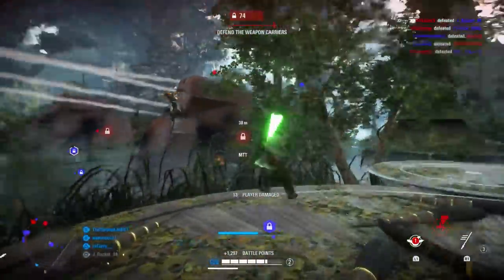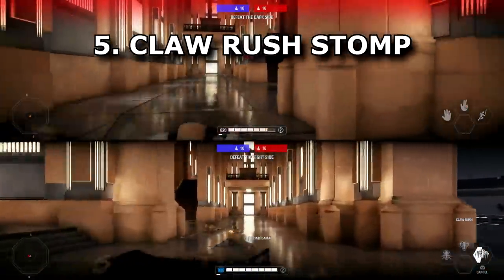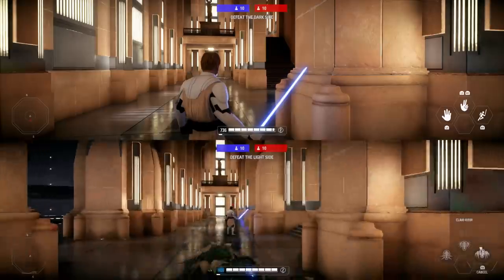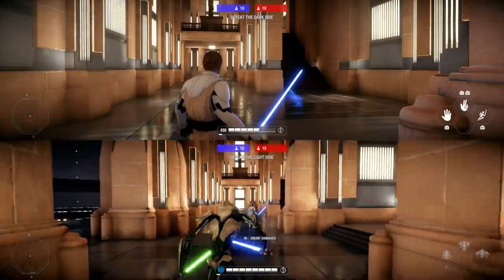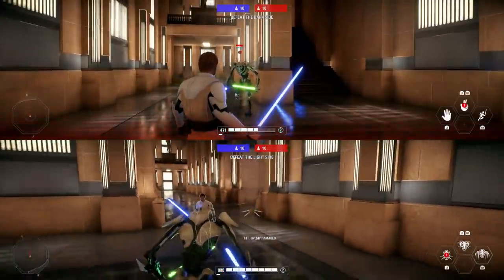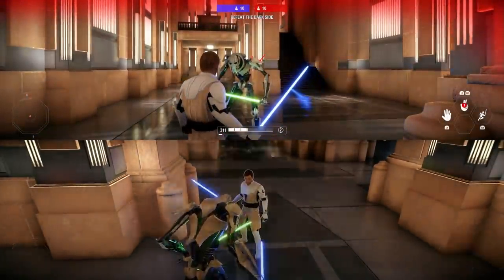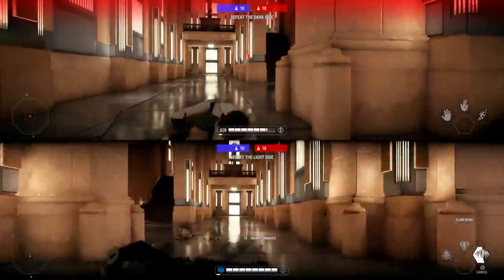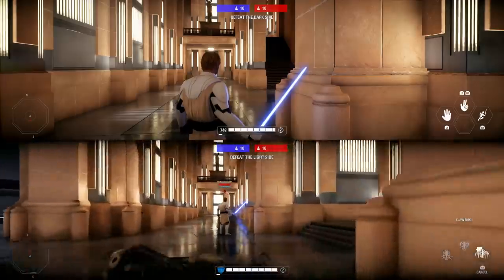Tip five is General Grievous's claw rush stomp. When you activate claw rush, new players might not know you can hit enemies twice. The ability one-shots all infantry except heavies and officers with the Lineup Weaklings card. But with this tip you can kill a heavy too: activate the ability, and right as you make contact deactivate it — Grievous stands up and stomps the enemy, causing extra damage.